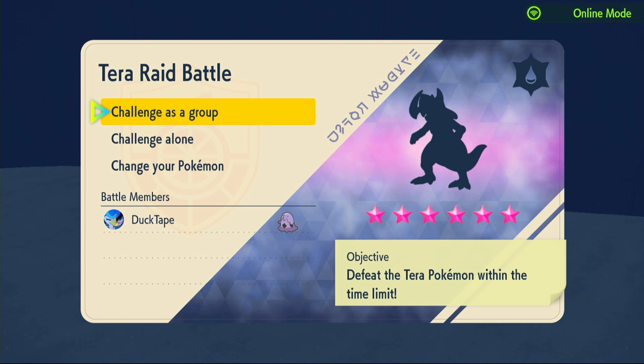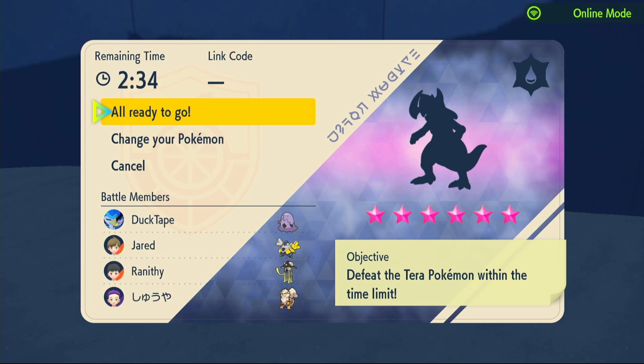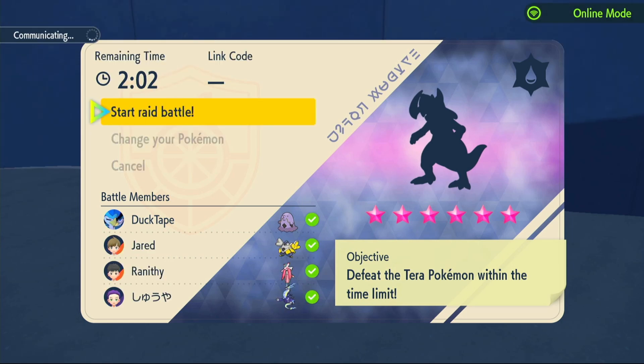Our third raid is a six-star Water type Haxorus. We did just attempt it but all three Pokémon I was assisting were Dragon types and got one-shotted the entire game — there was nothing I could do. I tried defense cheering, healing, everything, but they just kept getting one-shotted. I'm not even sure if they were level 100. So let's try it again — this time we don't have any Dragon types, which is great.